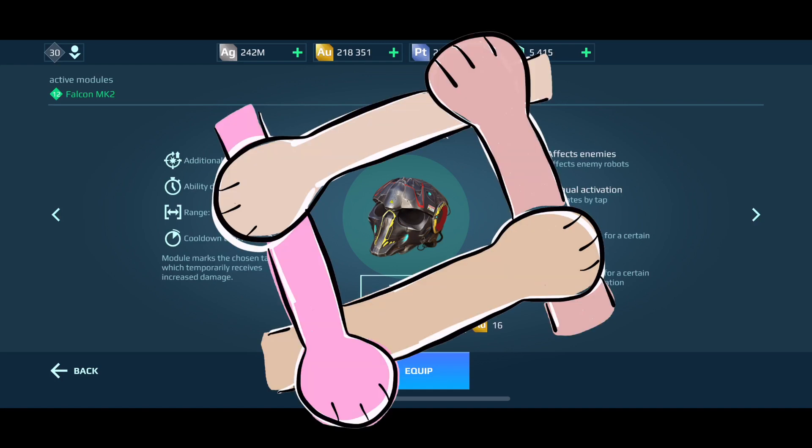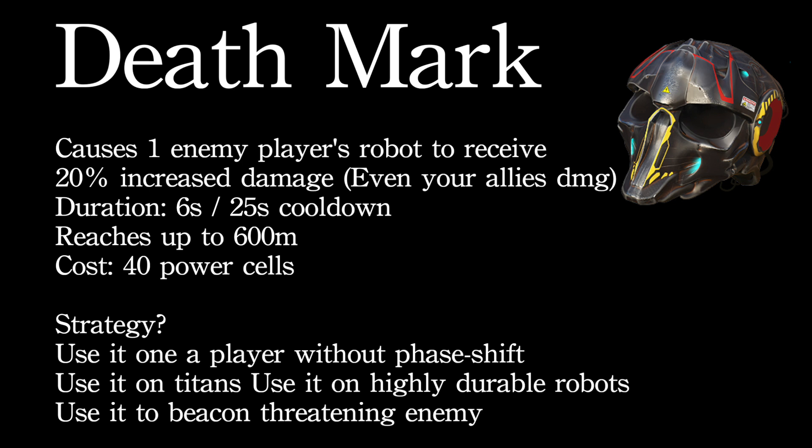Now let's move on to Death Mark. This helmet-looking thing is very interesting tactically because it requires a little bit of teamwork. What it does is cause any enemy you use it on to receive 20% more damage — not just from you, but from your teammates as well. The duration is six seconds, the cooldown is 25 seconds, it reaches up to 600 meters, and the cost is 40 power cells.